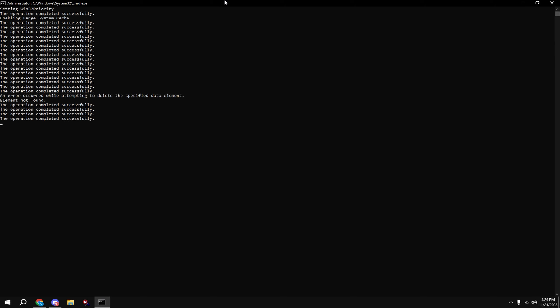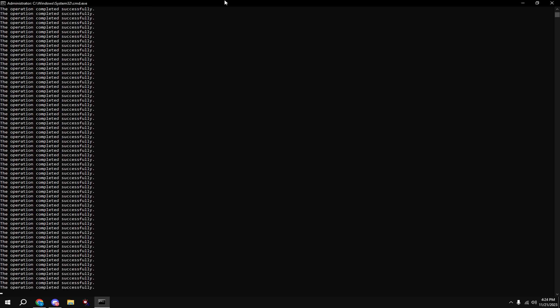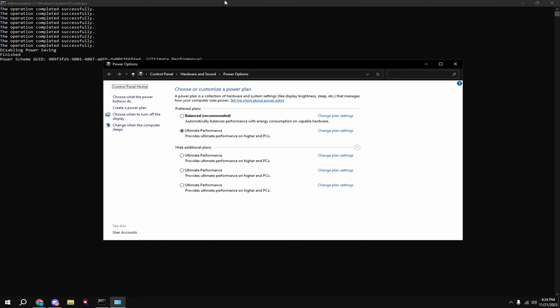Before anything, make a restore point. To do this, come down to your Windows key, type in 'restore' and it'll come up with 'Create a restore point.' Click this, click on your local system disk, hit Create, type in anything, then hit Create again. Wait for it to complete — once this is done you're good and you can move on to the tweak.